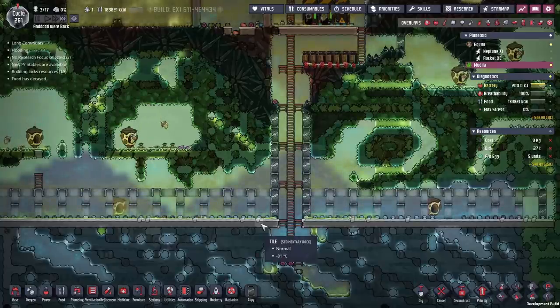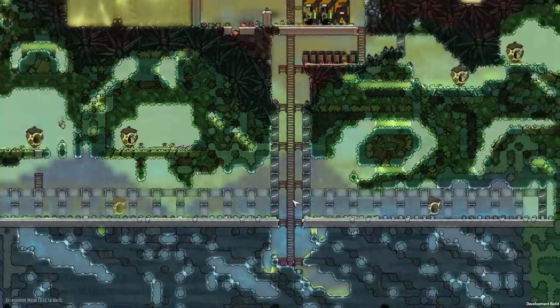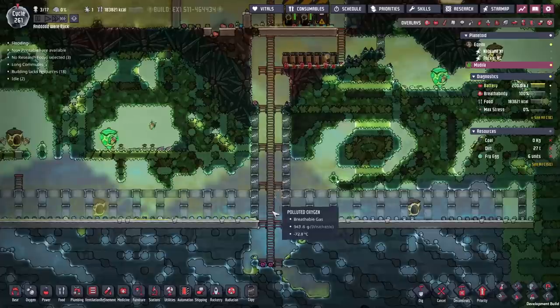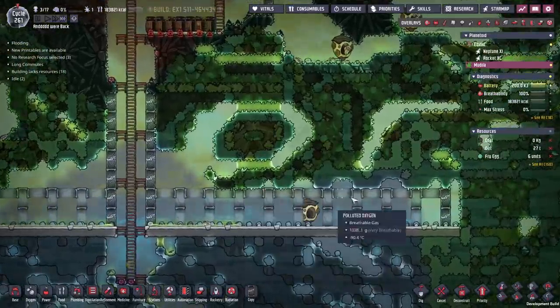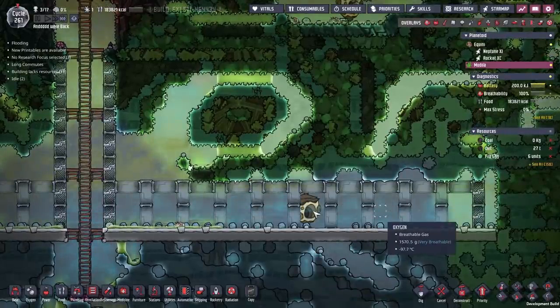We're back with some more Oxygen Not Included. Today we're going to be starting on our reactors, but first I want to cover how we're going to expand our bee population on this planet without going a little too crazy. What I've done here is I've set up a whole bunch of hive locations that they can move into and I've stuck down one hive in the middle of them.